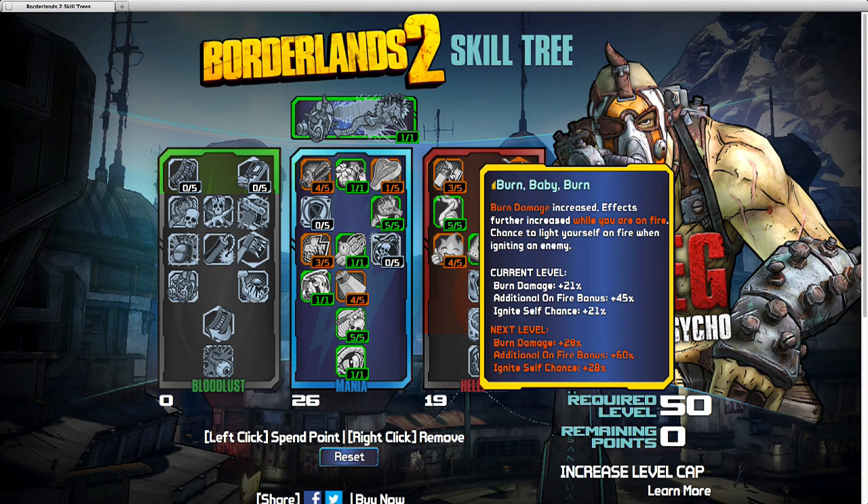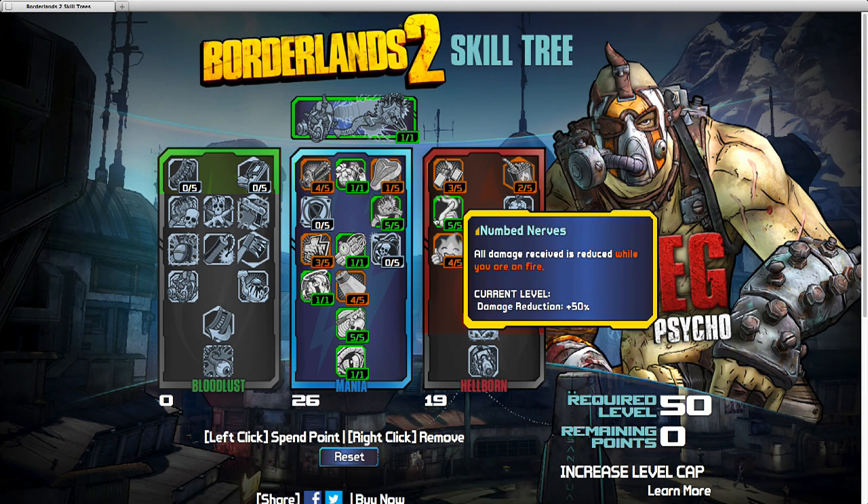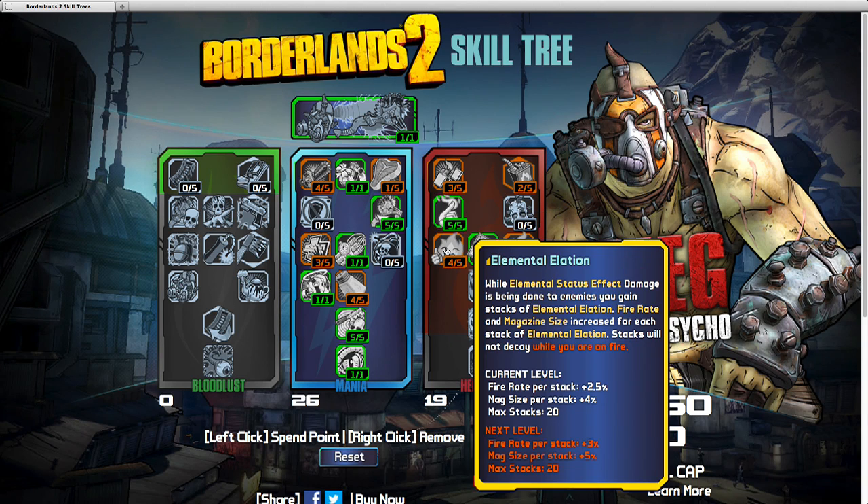I wanted some of these perks because the Hellborn tree kind of makes you almost invincible when you're on fire. I spread the points around to get as many ignite-self chances as possible. Burn, baby, burn. Fuel the Fire: all damage is reduced while you're on fire — maybe not immune, but 50% reduction is pretty good. And I wonder if you can just cheat and stand on a burning barrel to be on fire all the time.